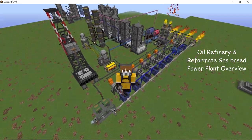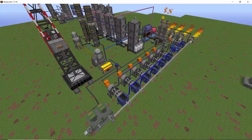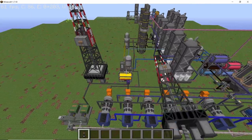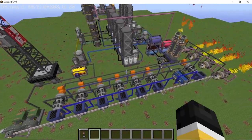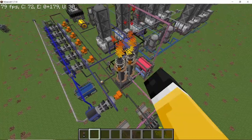Hey guys, welcome back to the channel. In this video I'm going to go over this refinery slash power plant build that you can see behind me right now. One of the main outputs of this refinery will be reformat gas, which is used to run all of the different combined cycle gas turbines that you can see in front of you. In total these will produce over 10 million HE per second, making this entire refinery self-sufficient.